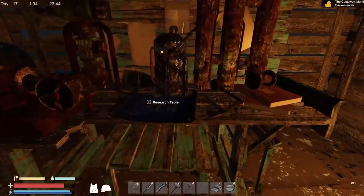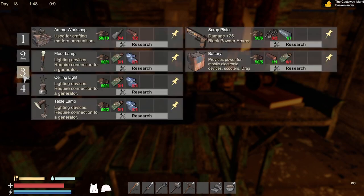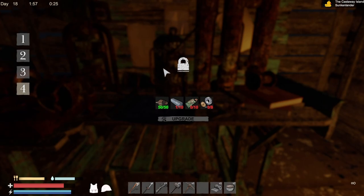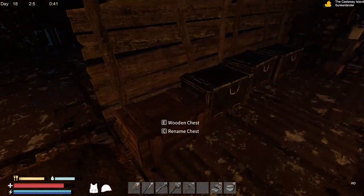Let's go check out our research bench here. What do we have to build still? We've got ammo workshop - I could probably do that. I wonder if that just makes it easier to produce. I still don't know where to get the advanced components. These advanced parts - not sure exactly where to get those. We still need to get some electrical parts too.